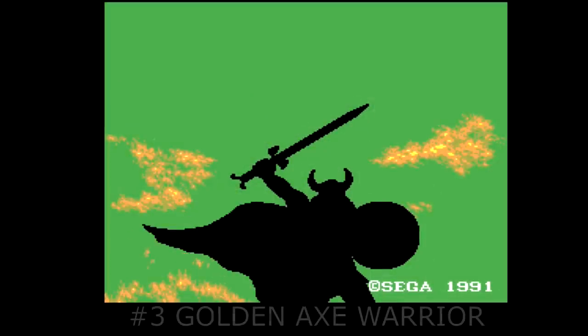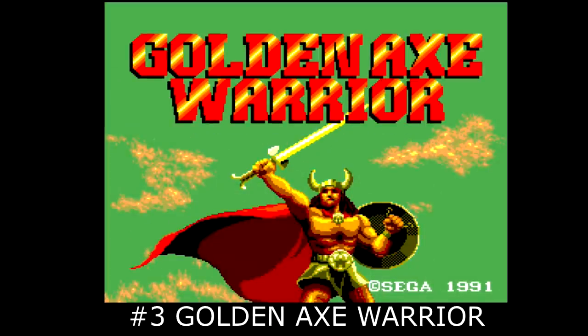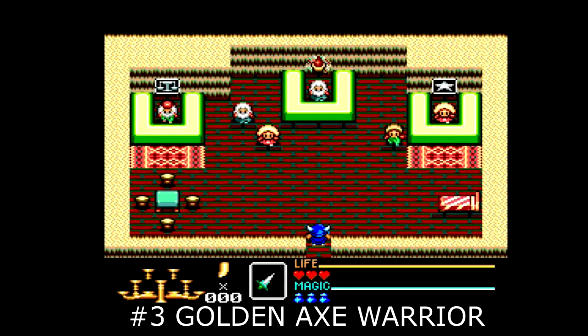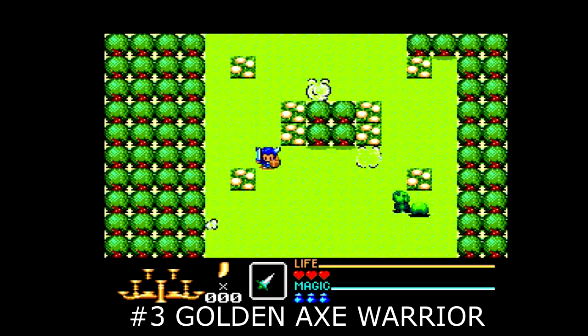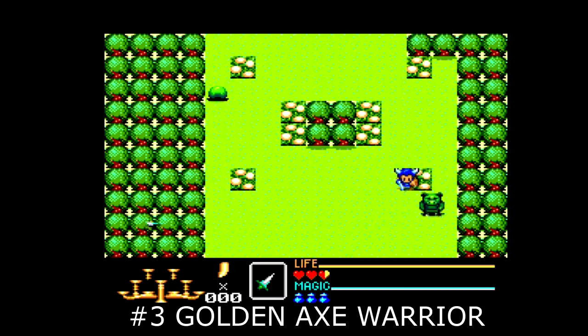Nintendo's Zelda saw a ton of success in the late 1980s with two 8-bit releases on the NES. Sega wanted in on some of that action and internally developed Golden Axe Warrior, a shameless copy of the first Zelda title in just about every way. And you know what? Who cares what it copied? Because this is still a great playing game. You move screen to screen battling enemies, collecting money, discovering secrets, and defeating dungeons, all in your quest to collect the 9 crystals and defeat the vile Death Adder.